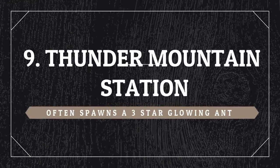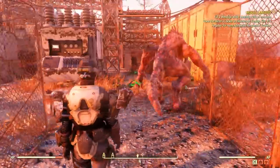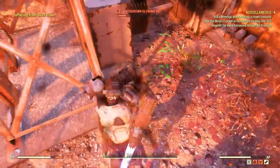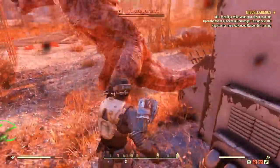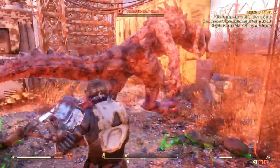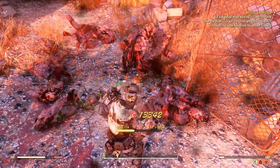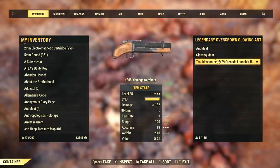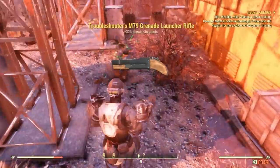My second pick is at the Thunder Mountain station where you will often find a three star boss, which is an ant. This is not the best location ever, but it's quite reliable — I found it three times yesterday out of around a dozen checks. If you are low level, you might have some issues with the deathclaw, but other than that you can just kill the ant, loot the item and leave. Curious point: the deathclaw used to be legendary quite often before, but after patch 5 I haven't found it legendary a single time. The ant can drop some nice weapons — it's low level, yes, but it can be a three star weapon with decent stats.